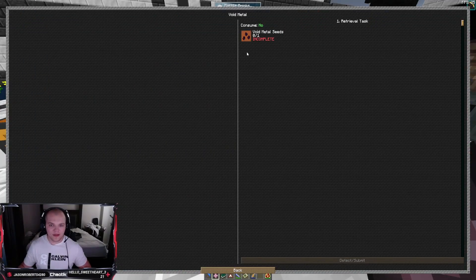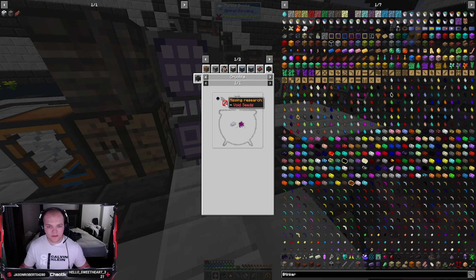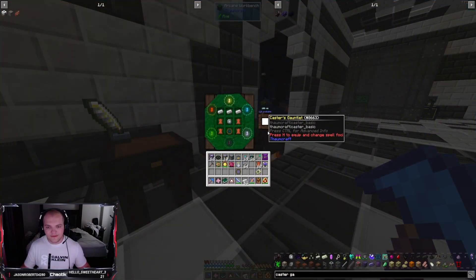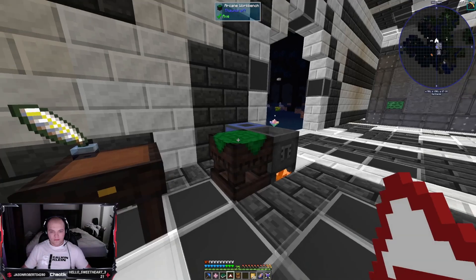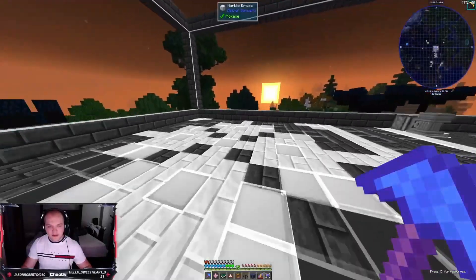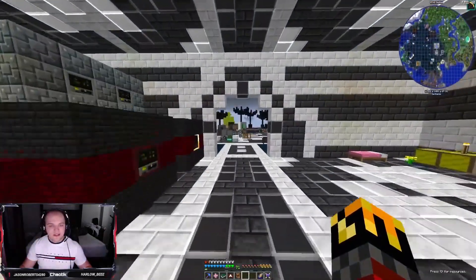We're missing a Void Metal Seed, which means we need void metal from Thaumcraft, which needs void seed research in the first place. Open the Thaumonomicon — how do we get there? Cast your scantlet. Okay, I'm gonna move all this up here. I figure this is my magic floor currently, so might as well. What exactly does this do?